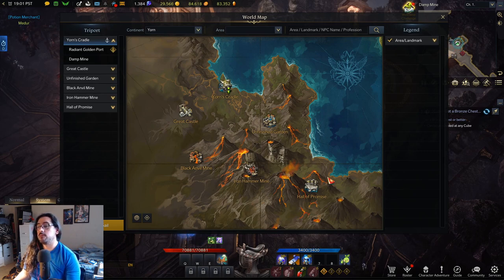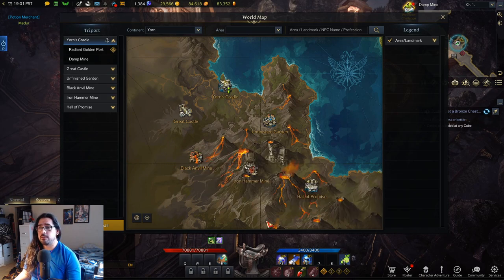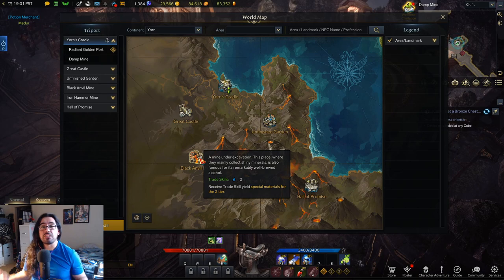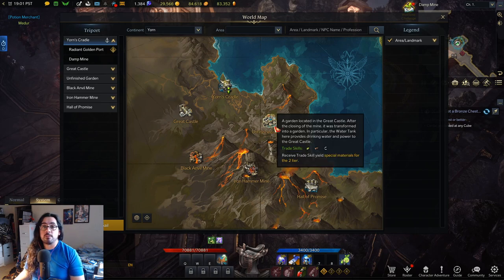I've made maps for all the zones. The main places we're going to look at are Yorn's Cradle, Unfinished Garden, Iron Hammer Mine, Hall of Promise, and Black Anvil Mine. Those last two zones don't have that many named mobs — all these zones are kind of lacking compared to others — but we work with what we've got.